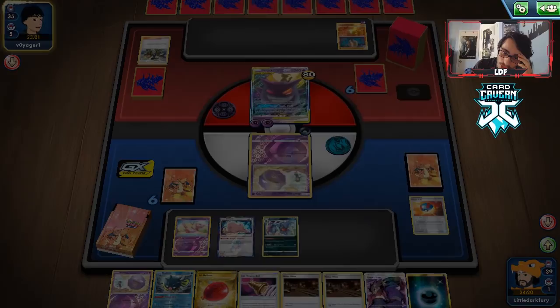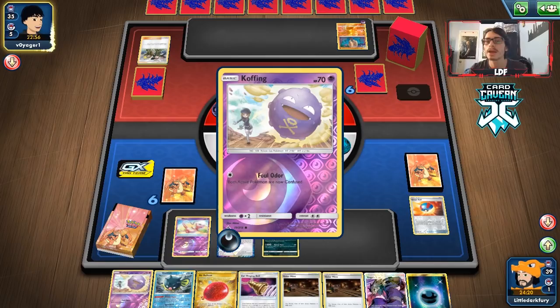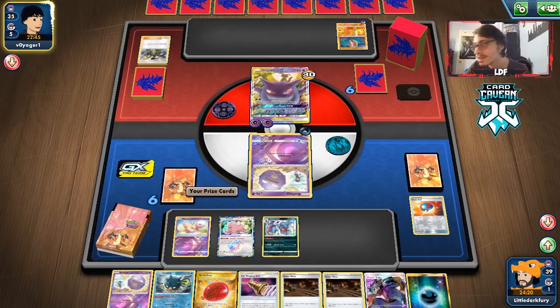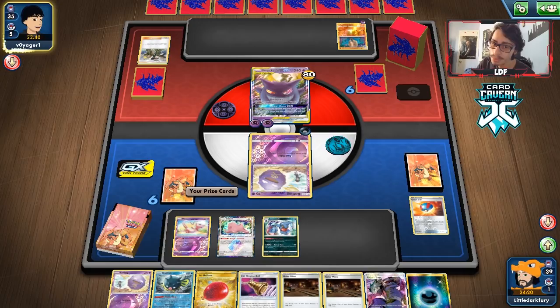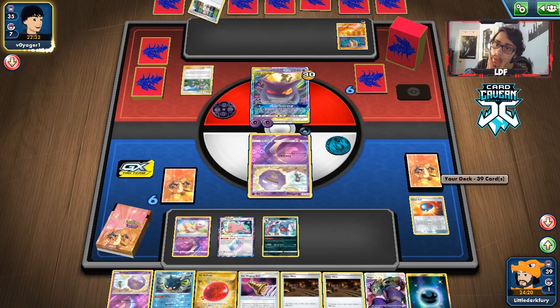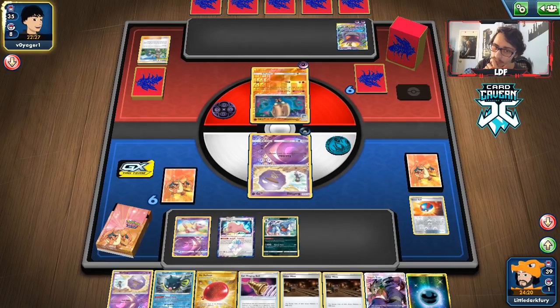We should have put Galarian Mine down because then they can't use Ominous Star to retreat. We have Koga's Trap, another Koffing — we're fine for now. We have Ear Ringing Bell and Koga's Trap to confuse them. Galarian Mine can lock Mimikyu. They're gonna play Mallow & Lana — that's a problem; they probably have more too. They do have the Burnt Energy though.